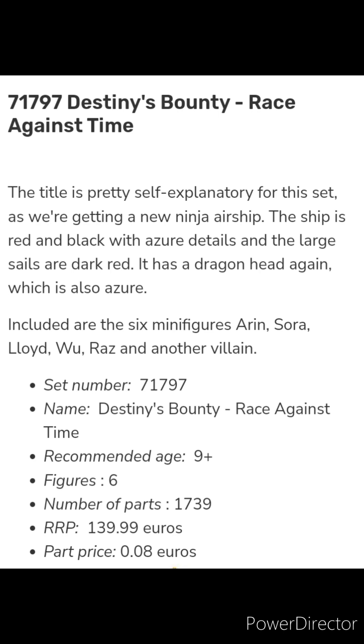Set 71797, Destiny's Bounty Race Against Time: Recommended Age 9-plus, 6 figures, 1,739 parts, RRP 139.99 Euros, part price 0.08 Euros.